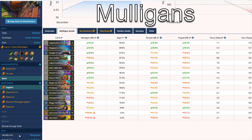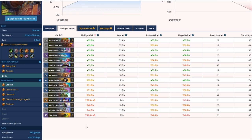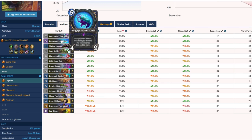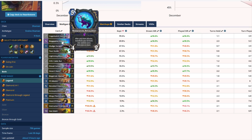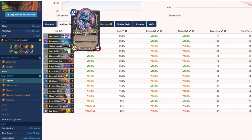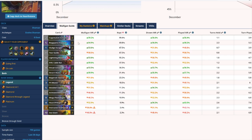Now let's talk about Mulligans. There's been data from about 750 games since I tweeted out the list after hitting number one, so we have some HS Replay data on people playing the deck in Legend rank. I wouldn't trust this Mulligan win rate data too much but I want to give my thoughts on what cards you should be keeping. If you're completely new to Evolve Shaman, stick to the basics: Custodian and Bogspine Knuckles — you just want to have the weapon in every single game.